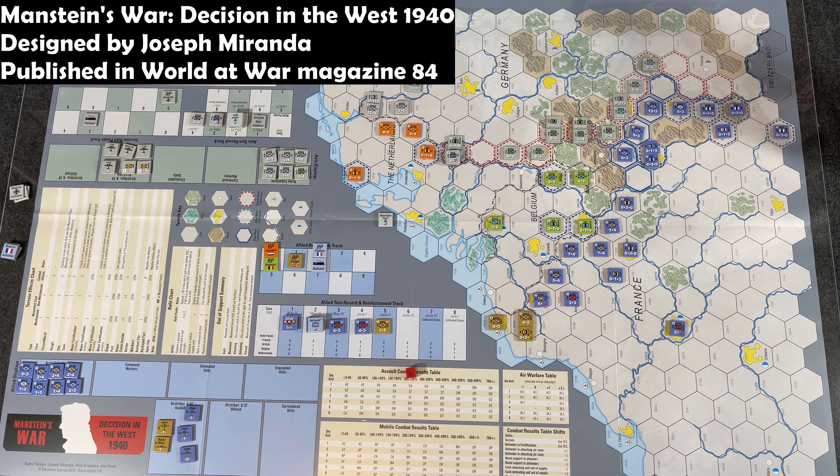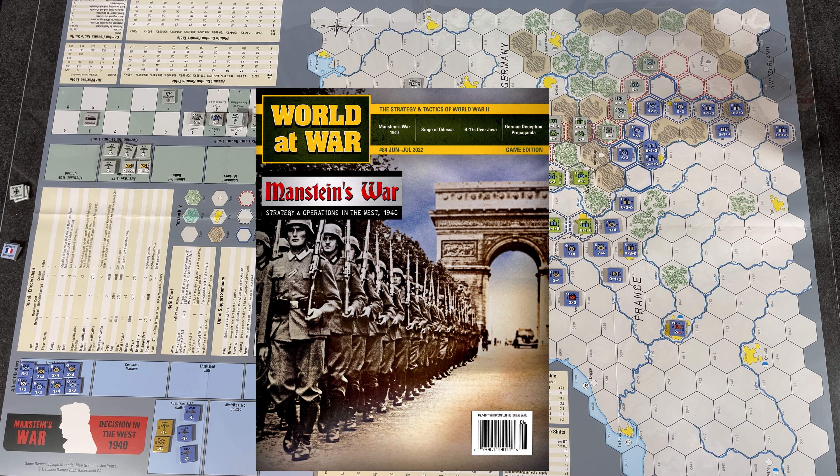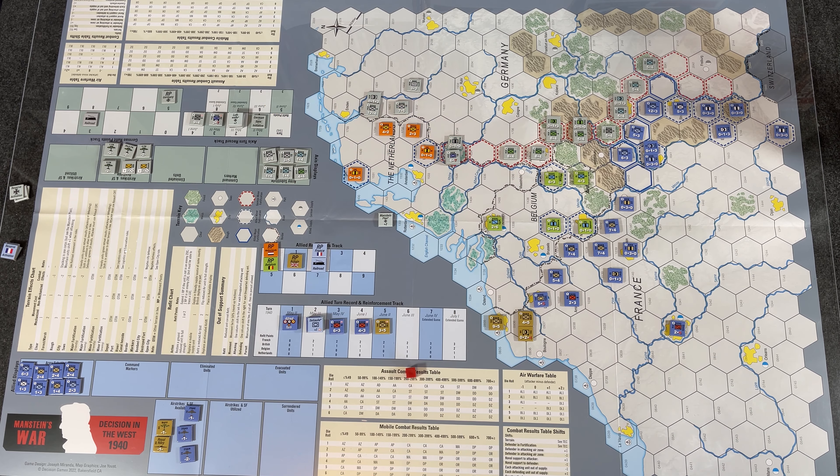Hey everybody, Wayne here. In today's Let's Play, we're going to do a tutorial playthrough of Manstein's War: Decision in the West, 1940, published by Decision Games in World War Magazine number 84. The game is designed by Joseph Miranda. It uses a modified version of the Boot System, which is basically a chit pull style of game.